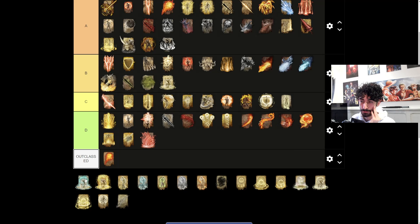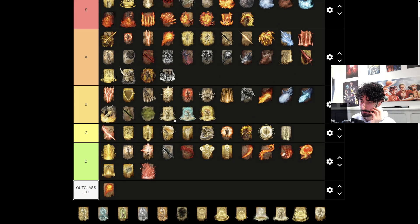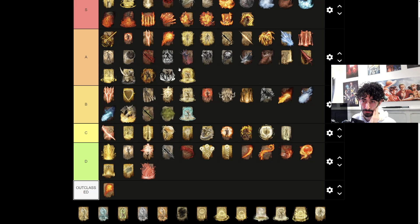All of these damage negation spells can go into A tier - they're very strong. Obviously go up against a certain enemy that's using one element or the other, it's still going to be really good. Although by the time you get half of these you're already past that boss in the game. Technically the Holy Damage negation is the best one because by the time you actually get it and have enough faith, you can use it against Radagon and Elden Beast, so I guess that's really the only viable A tier option.